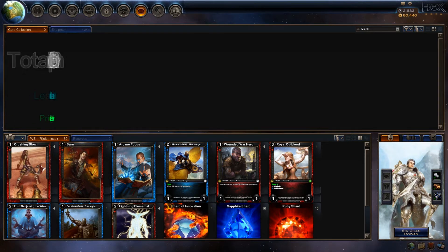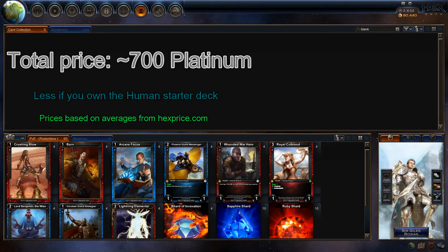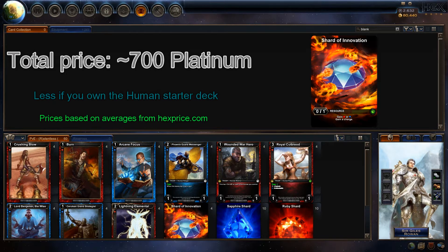The total price for the deck is somewhere south of 700 Platinum. You could always sacrifice a little threshold consistency and cut out the Shards of Innovation, and that'll drop the price down to about 500 to 550 Platinum.